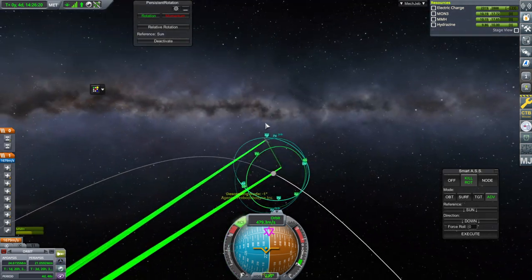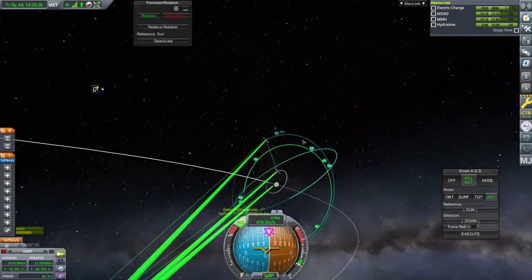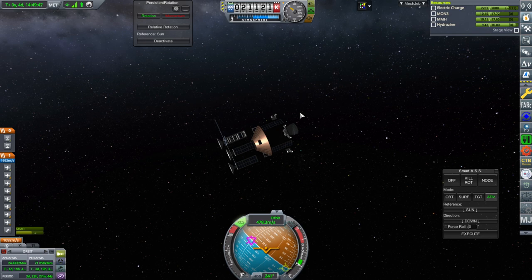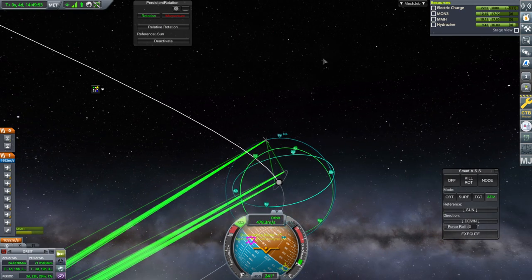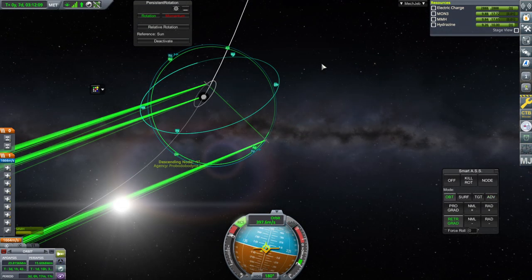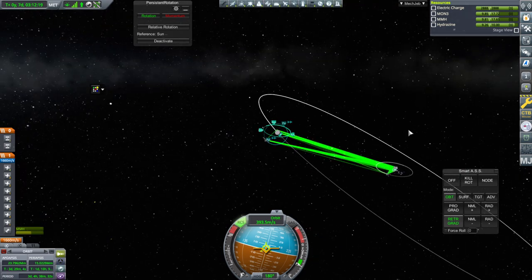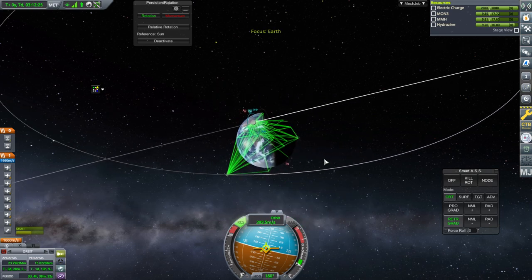We're off by one degree. We are a little bit high there. Now, I didn't really need to carry the three cubesats — we could just fulfill each one of the contracts in turn with a single satellite and just go from one to the other. That would have been lighter, but I felt like actually putting satellites up. We fulfilled that one contract. I don't think we're gonna be able to do that particular full orbit around the Earth because that's gonna take like 3000 delta-V to get all the way back down.